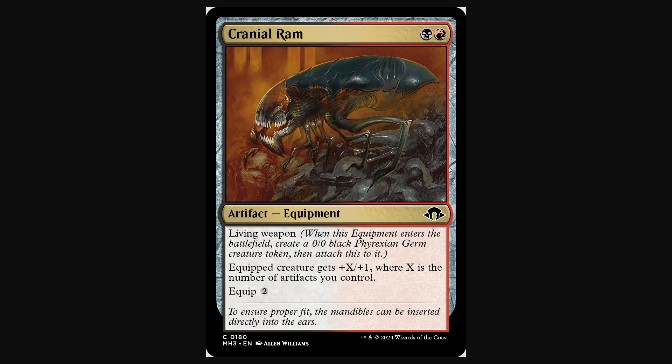Cranial Ram. This is the one that in Paper Pauper was alluded to because it's basically Cranial Plating — slightly different, potentially slightly worse you could argue. The living weapon part is obviously the better part, so that's cool. But Cranial Plating's instant-speed equip makes it a little better than this, and being colorless allows you to put it into different decks. Forcing red-black is not too big of a deal — most of the affinity decks were already red-black — and they're definitely going to play this.